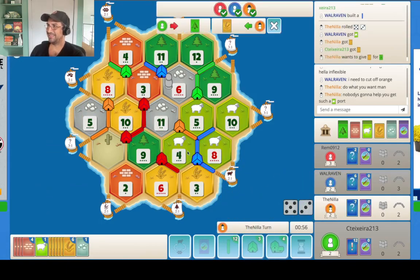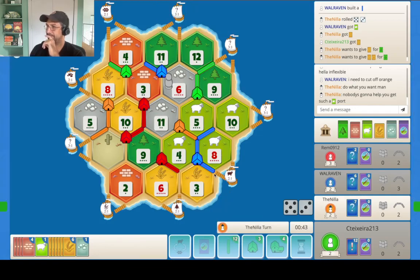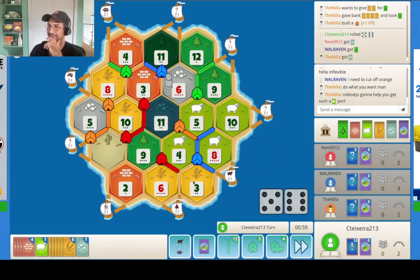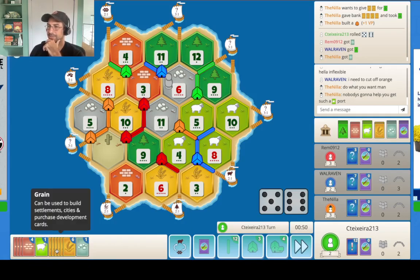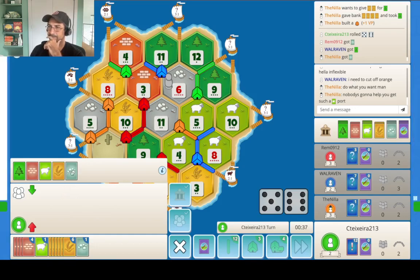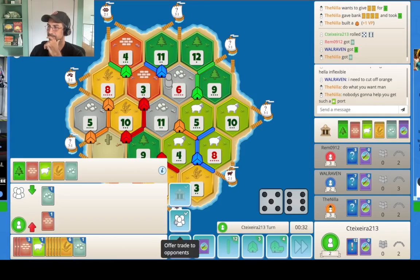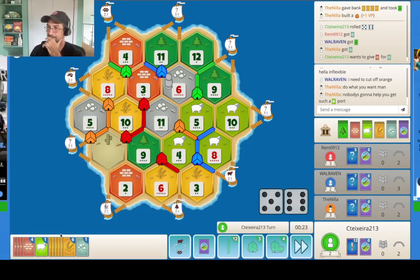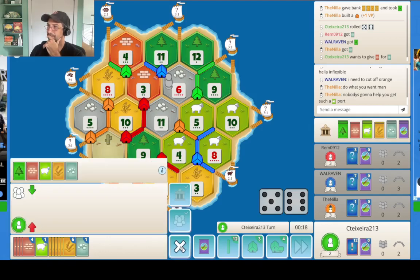It doesn't quite get him where he needs to go just yet. We got a lot of cards. I know what he's up to. We got an 11. Now, how do we want to play this? Do we want a city or do we want to settle? 11, huh? How about that? Don't really want to trade with blue. I think we go city.